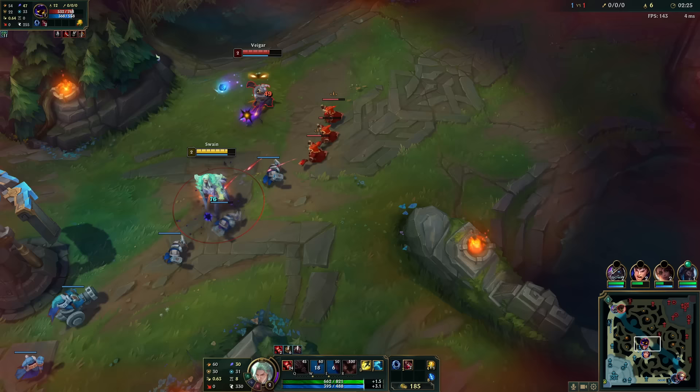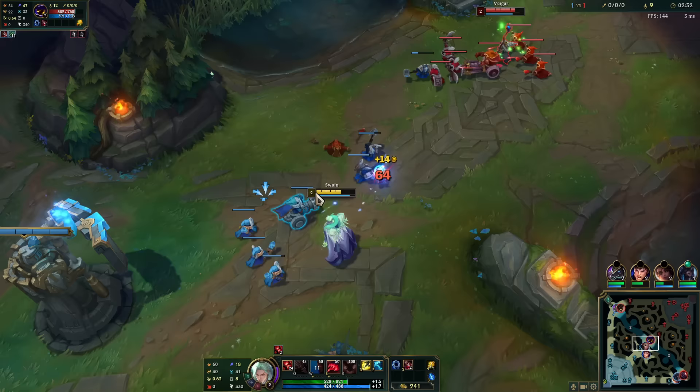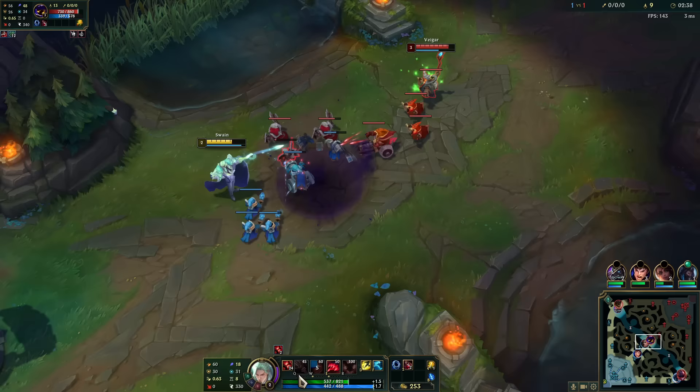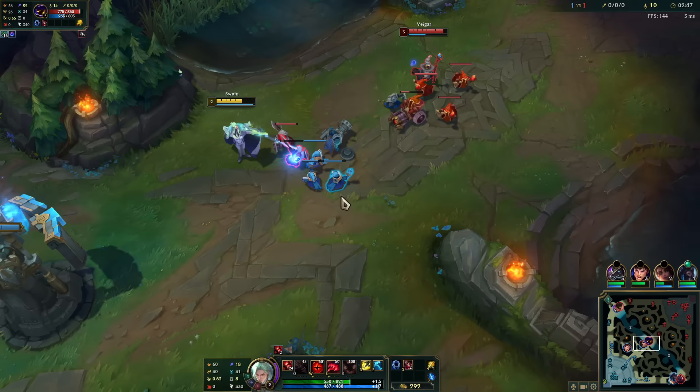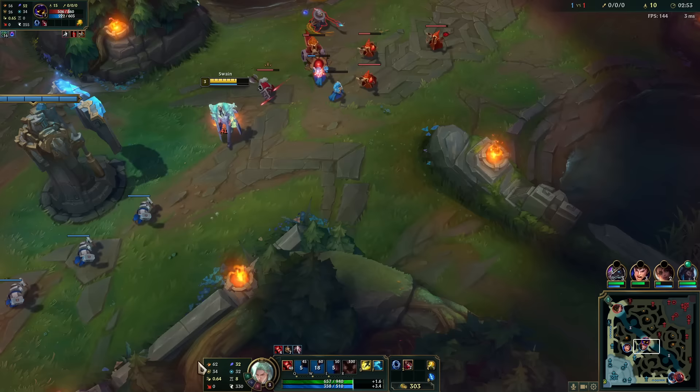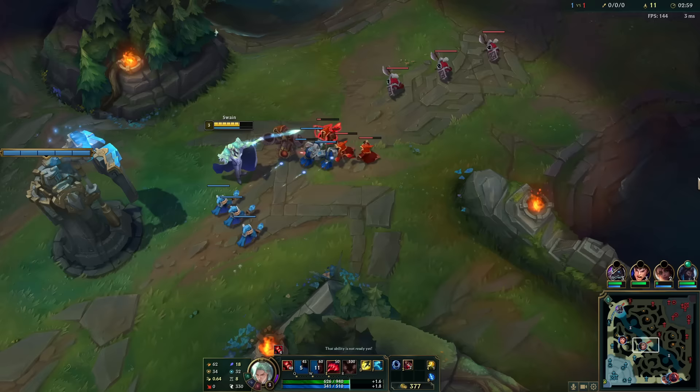Nice, he still got hit by it a little. A little trick: when you hit your E on Swain, you put your W right in front of them, then you wait — because you have a bit of a timer to pull them. You don't have to pull them right away. Just wait to pull them every time W's up, because then you can get double stacks. Going for the stun — you wait like half a second, then you pull. I also took double health scaling.